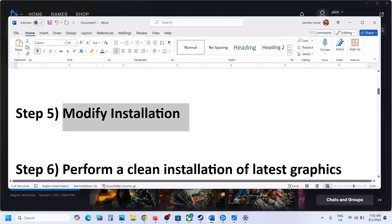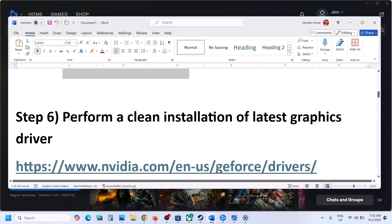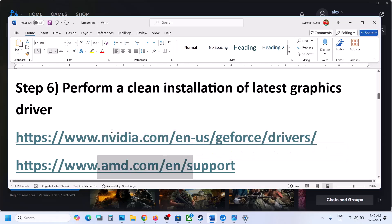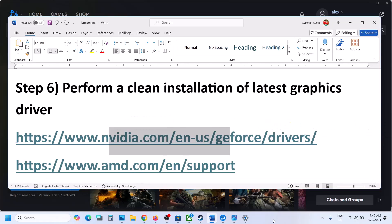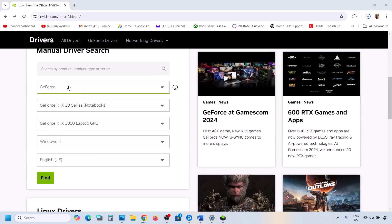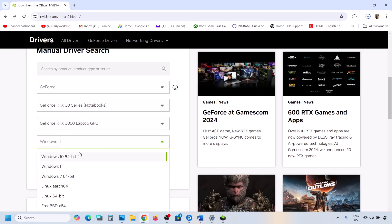The next step is to perform a clean installation of your graphics driver. If you have an NVIDIA card, go to the NVIDIA website. If you have an AMD card, go to the AMD website. On the NVIDIA website, select your graphics card series and model, then select the correct operating system.